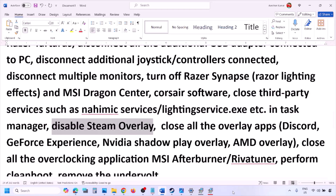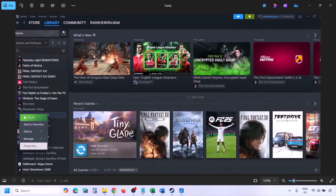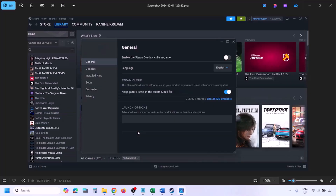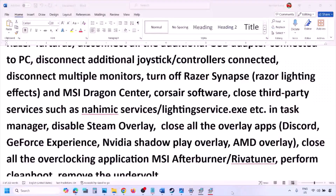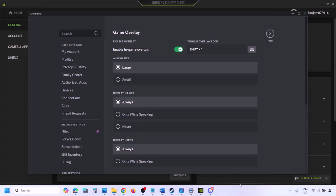Disable the Steam overlay — go to Steam Library, find the game, right-click and select Properties, go to the General tab, and turn off the option that says Enable the Steam Overlay While in Game. Also check for other overlay applications like Discord or GeForce Experience.